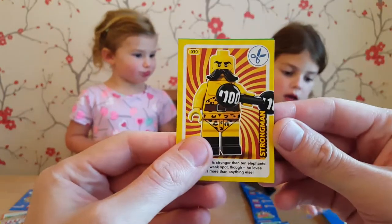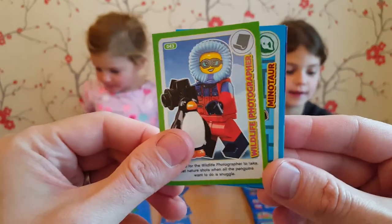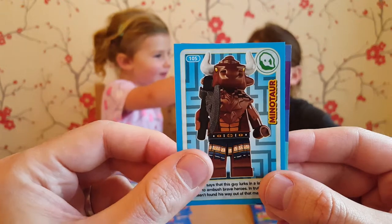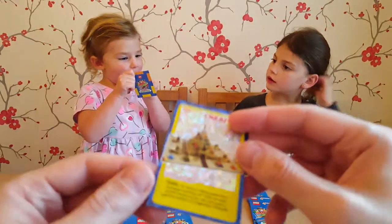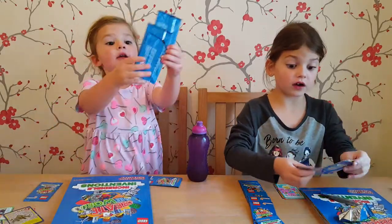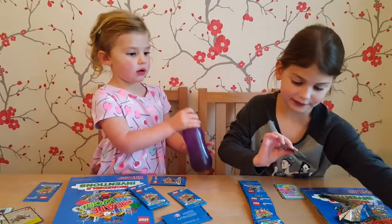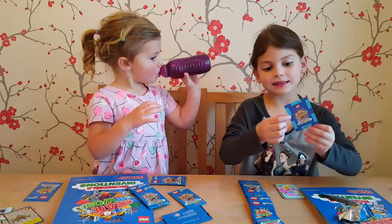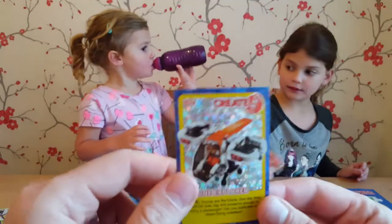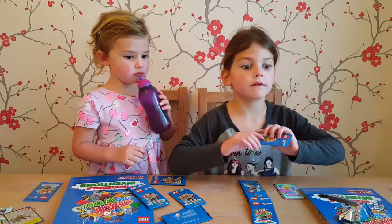So Felicity's got the strong man. She's got the wildlife photographer. Minotaur - look at that one! And then the shiny is the pyramid. The hot dog guy we've already got, and this guy we've already got, and this guy we've already got. A drone explorer. I've got lots of swaps there.